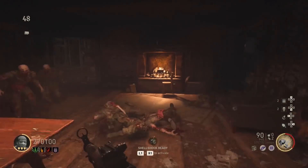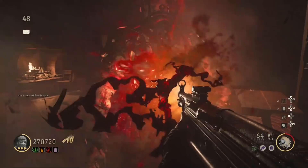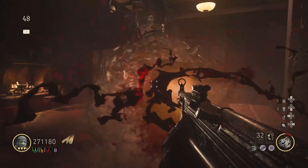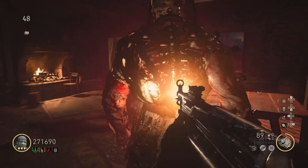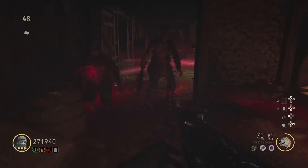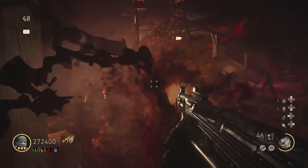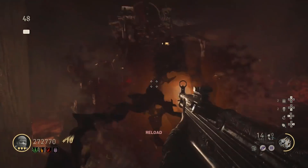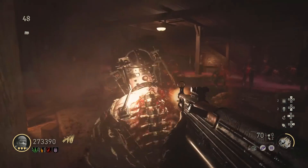Here's the key: you want to save your Shellshock until wave 40, because every time you use it, it takes more and more to fill it up again. So really try to use it as little as possible on the first 30 rounds. If you are in the 40s, you will get 4 whoslings per round. Try to activate Shellshock when two of them have spawned, but if things get too heated you can of course use it anytime you want.